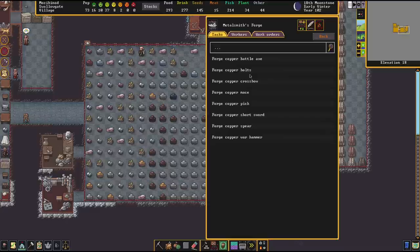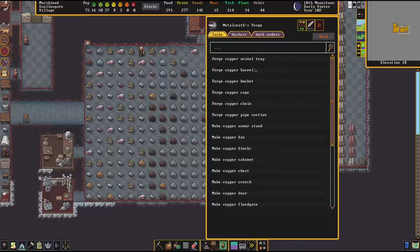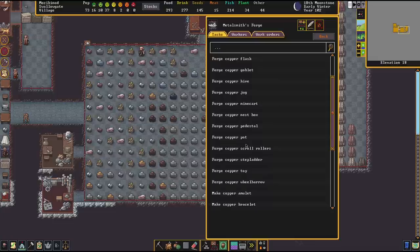Ranged weaponry made out of copper is pretty good stuff. Beyond that, containers can also be made out of copper — barrels, bins, pots, every form of storage item. They are relatively heavy, but if you don't have access to wood in larger scales, it might be a real option. You can also make cages out of copper. Copper is extremely versatile, and it makes a pretty good metal if you want to train your weapon and armorsmiths, so you don't waste precious steel on really crappy projects — just let them forge with copper for a while.